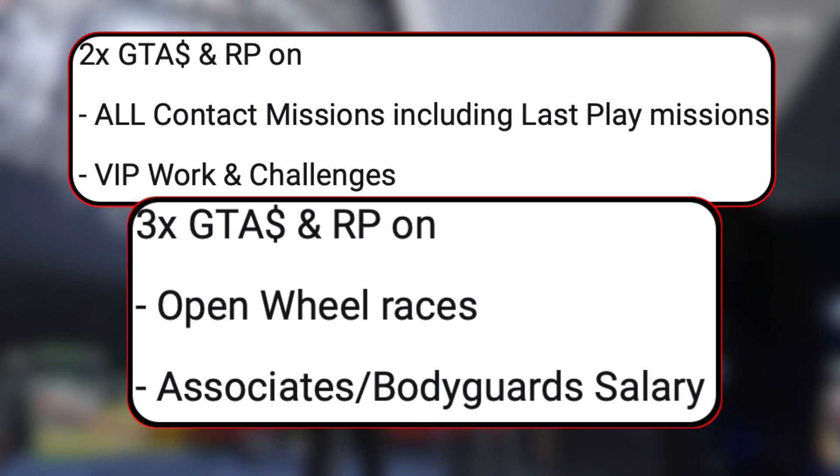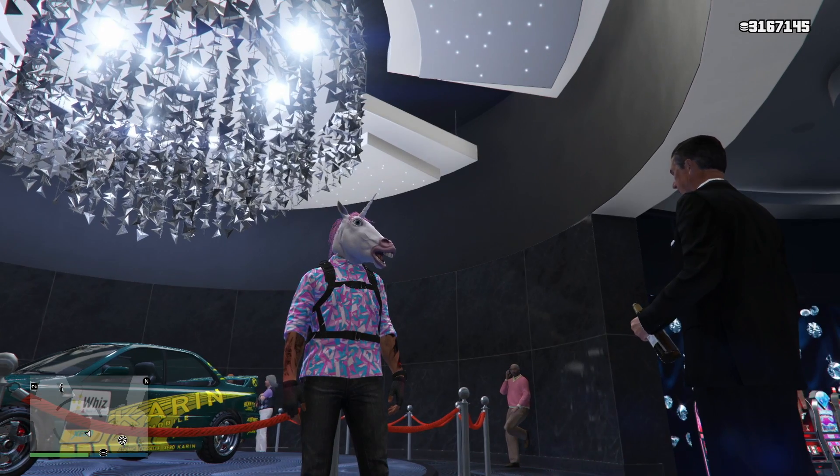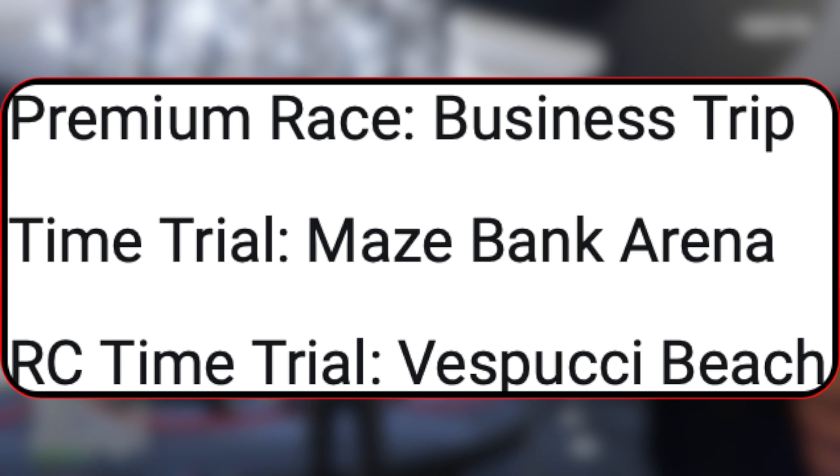There's all our money-making for this week. It's actually not too bad, especially for me. I'm more of a free-roam player, so I'm a fan of the whole Contact missions and VIP work, so I like it. This week's Premium Race is Business Trip, the Time Trial is Maze Bank Arena, and the RC Time Trial is Bespucci Beach. So if you want to play those, make sure you guys play them this week.